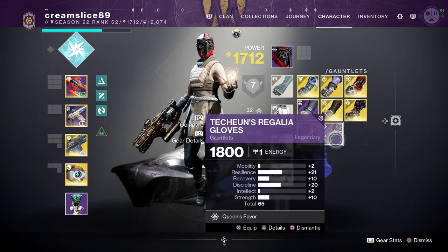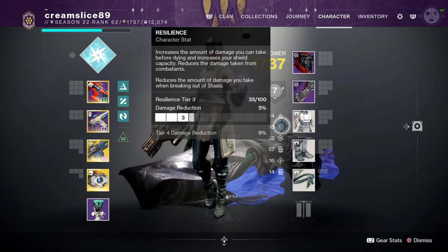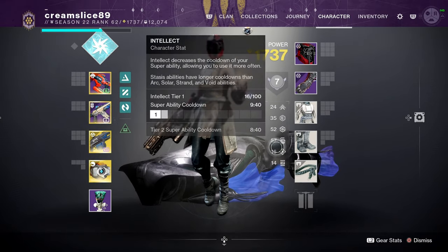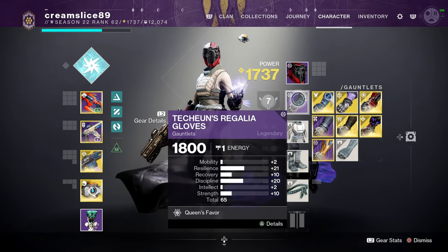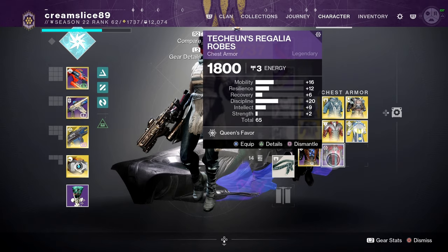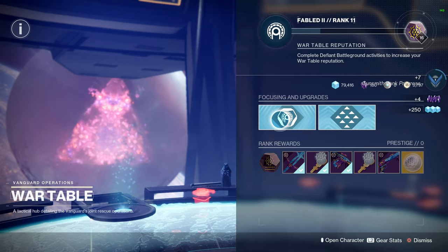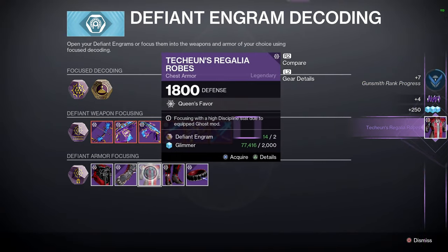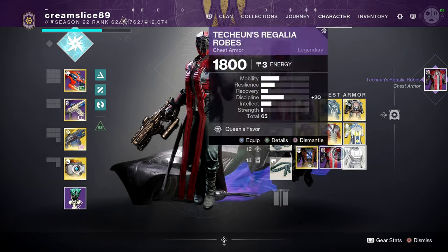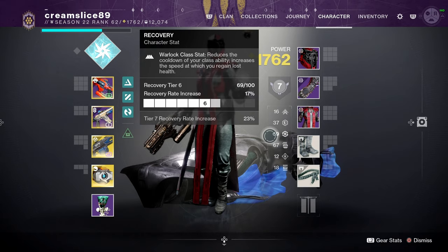The secondary spike is still amazing. Usually now with builds it goes resilience first, then discipline, then a spike into recovery, intellect, or strength. We haven't masterworked anything yet and we are already off to a good start. I'm doing this live so sorry if it's a bit messy, but look at that stat distribution — it is amazing.